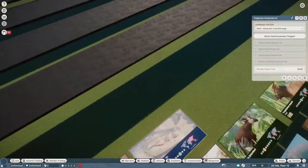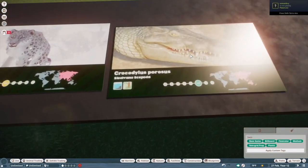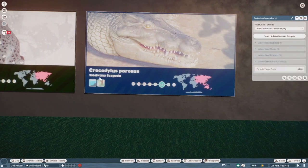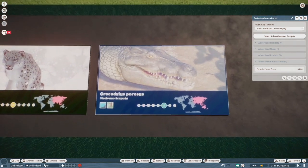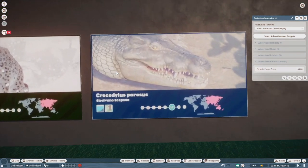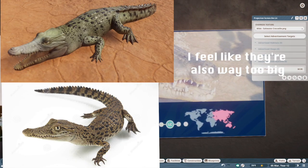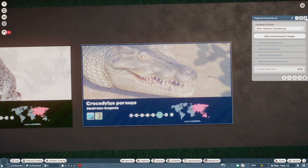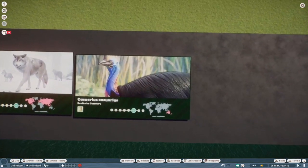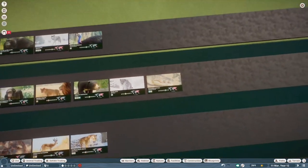Saltwater Crocodile — solid A tier for me. In terms of crocodilians I prefer others, which we'll get to. All in all this was a great first look into the crocodiles we were going to get in the game. My only issue is that the baby crocodilians are awful — they're just shrunk-down carbon copies of the adults, and they could have done much better. Compared to something like the cassowary and the ostrich where the baby model was completely distinct, as it should be. These guys are kind of middle of the road in terms of crocodiles, but still really good.